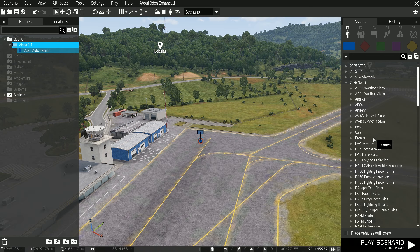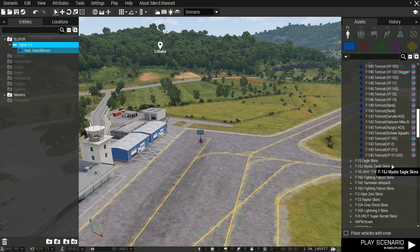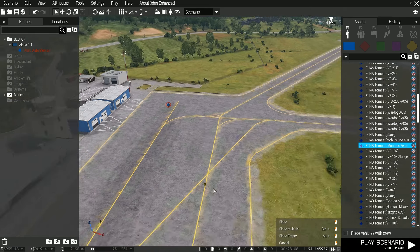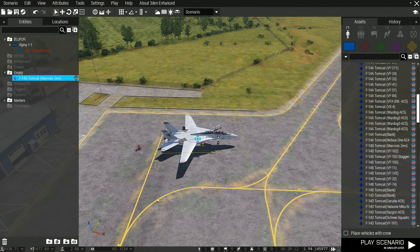Right now I'm going to put in your character — blank soldier. As for plane, you can use any plane you just practice with. I'm just going to use an F14 — Firewheels F14.